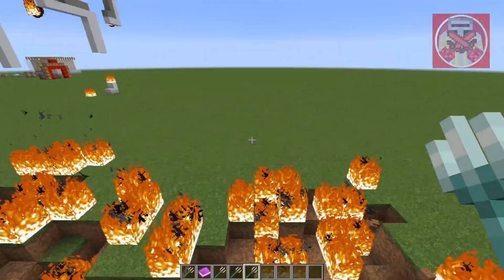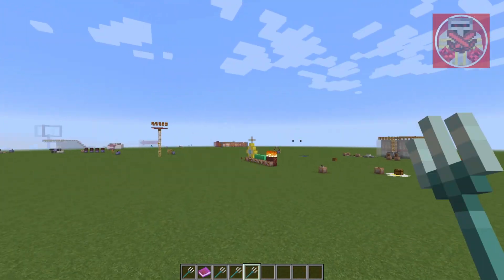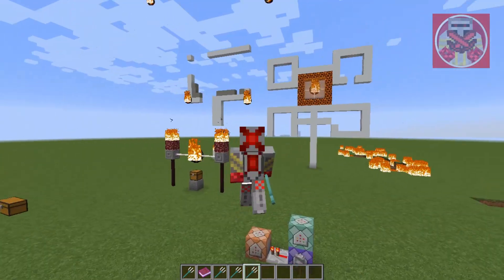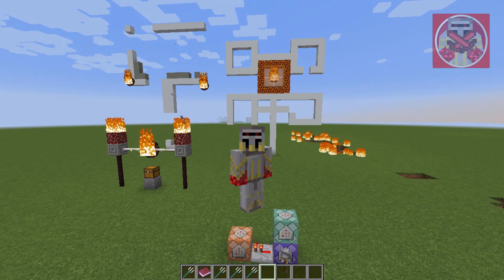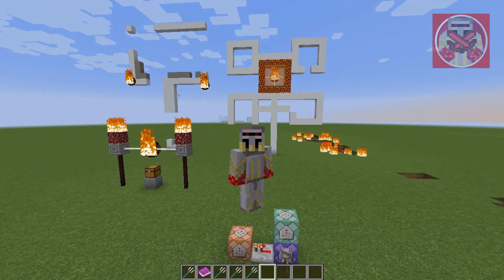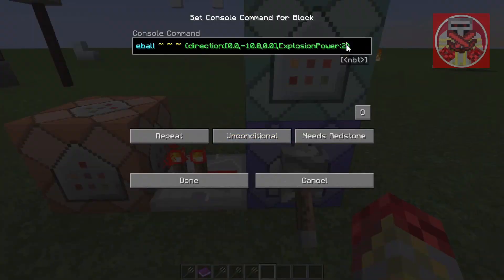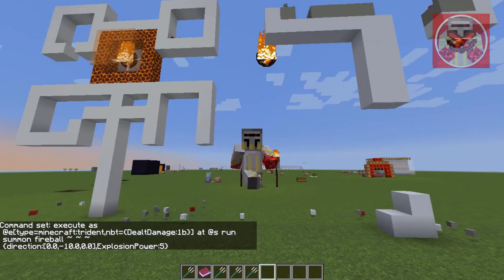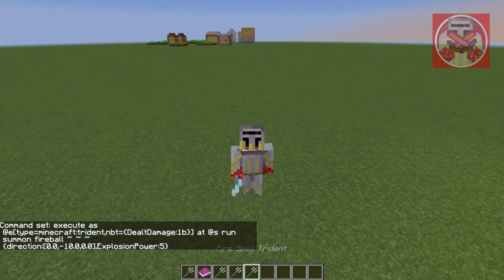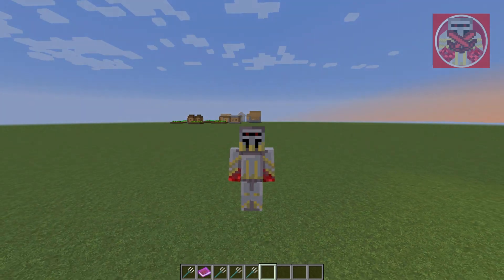And yeah, that is pretty much how you do fire spell commands in Minecraft. That is pretty much gonna wrap up for today's video. If you guys enjoyed this video and want to see more command block tutorials like this, make sure you guys hit that like button and subscribe, and turn on notifications so you won't miss a video. Make sure you share this video with your friends so we can keep this channel growing. Apart from that, guys, thank you so much for watching. I'll see you all in the next one. Goodbye!